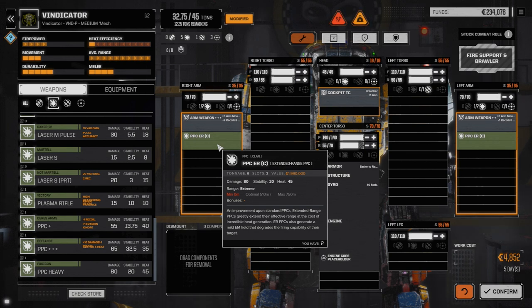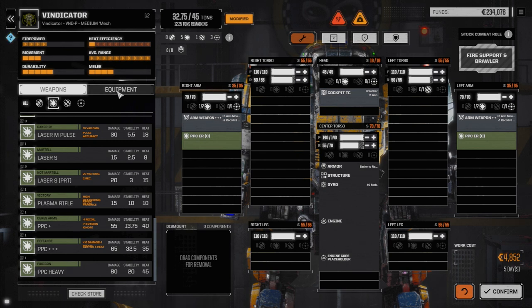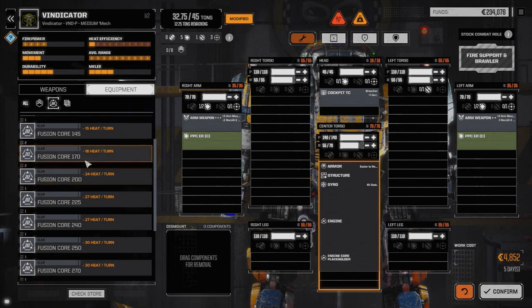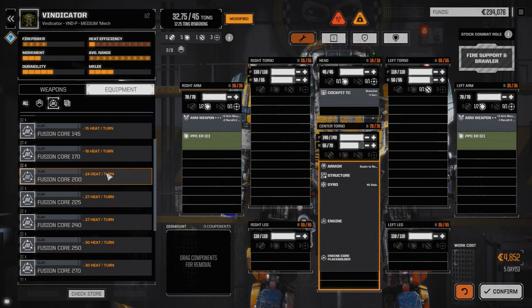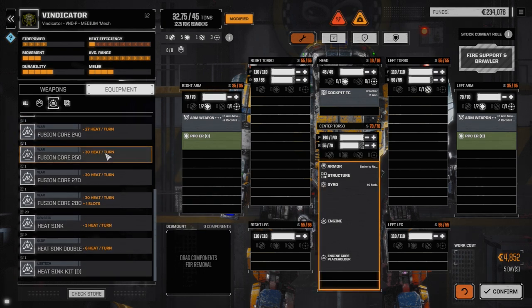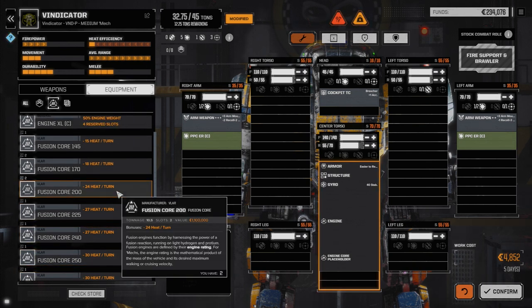I'm going to attempt to do it this way first. These PPCs weigh one ton less each, which is great. Let's go to equipment — we need to drop an engine in. I believe we had a 200 fusion core last time, and I'd like to drop it a little lower. This mech isn't going to need to do a lot of high-level maneuvering, but going lower means we need at least four double heat sinks, and we only have two. So we need an engine rated up to minus 24 heat.